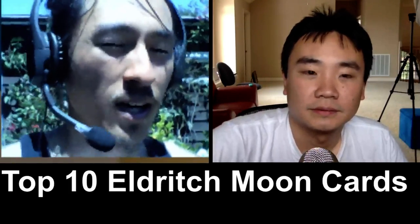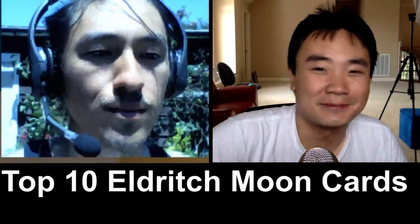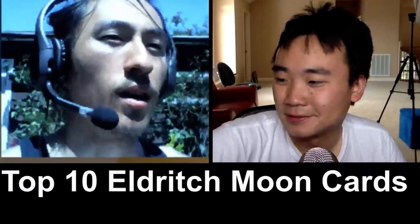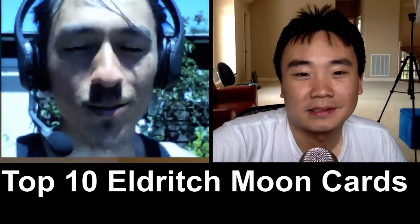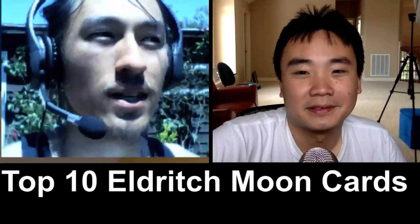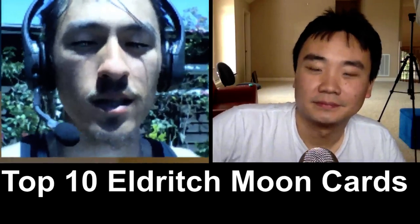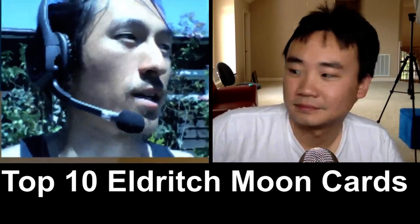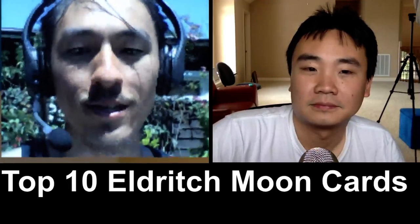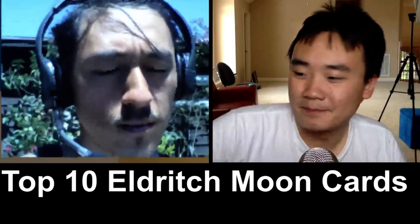When Collected Company rotates, demand for Tamiyo will go up, period. I've seen Pascal from CFB say this as well — we're going to see playsets of Tamiyo in Bant decks after Company's gone. Coco's so strong you don't need Tamiyo right now. Seventeen dollars feels pretty low for a Mythic Planeswalker already. It's not a bad idea to hold on to them at the low price — when Company goes out, demand for Tamiyo will go up.